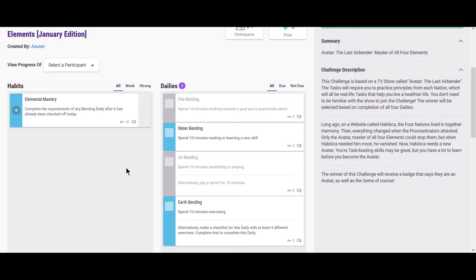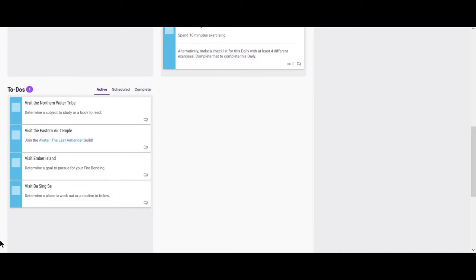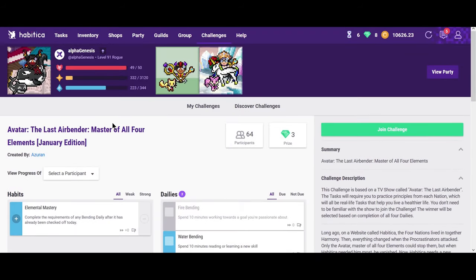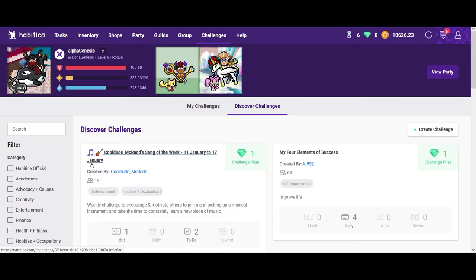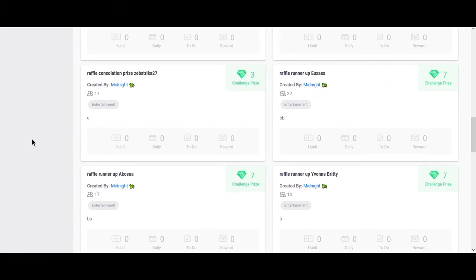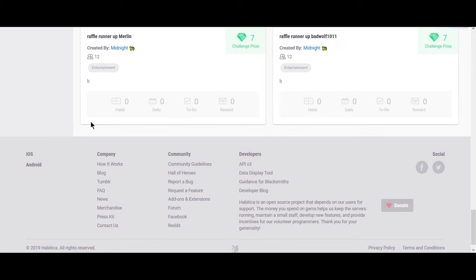This is more like what you'd typically see, and it's why I don't do many challenges — it can be kind of overwhelming personally. I recommend having just one challenge going at a time if you want one. You have water bending, fire bending, etc. It's like Ravenclaw in the way they do the reading. You make a checklist for the daily with at least four different exercises and then you have specific to-dos for this challenge. It's super exciting to see all these challenges, but you can get overwhelmed very quickly if you're not careful. When I first joined Habitica I racked up a bunch of challenges, but once I started my PhD program, that was not happening.